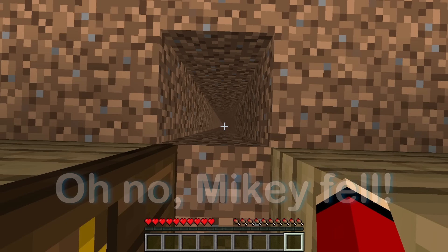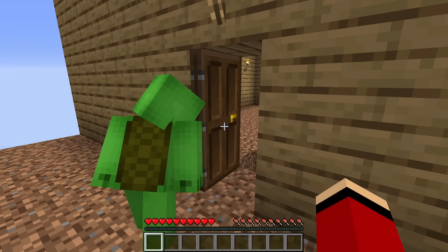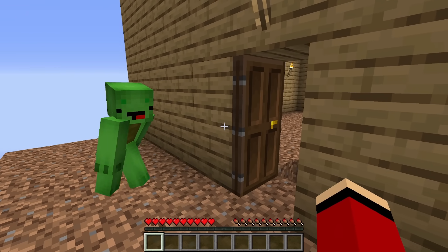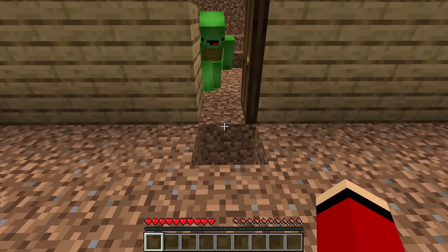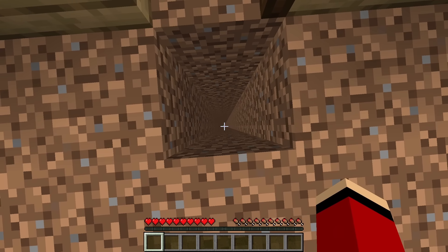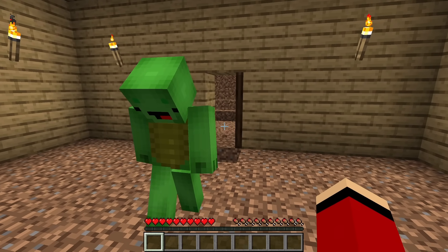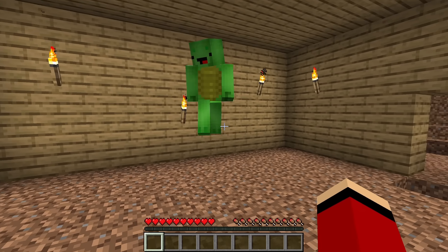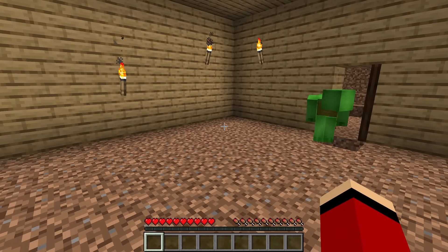Mikey, you fell! There was a hole inside — it's a trap that you have to jump over to get inside! Let's jump! It's pretty easy. Come on! Okay, try again! Finally, I made it! That hole — we made it to the chest!